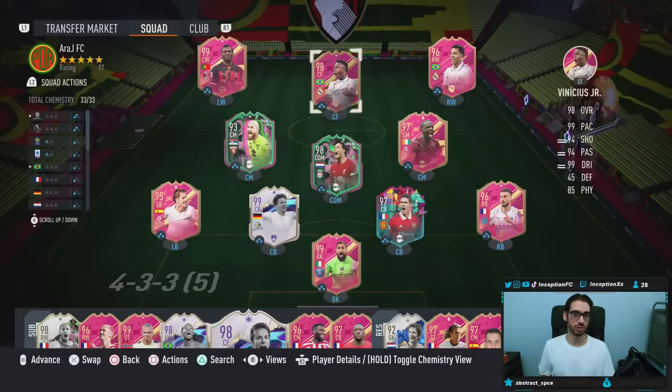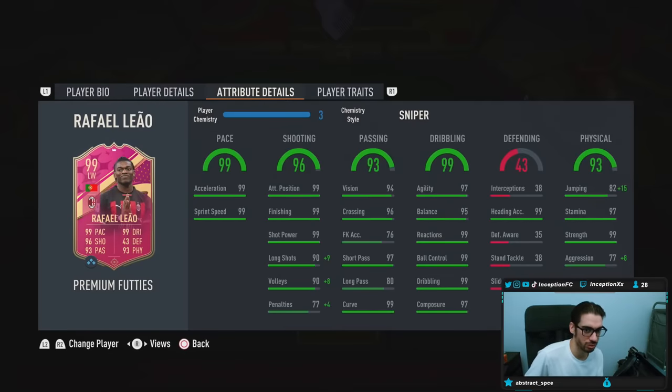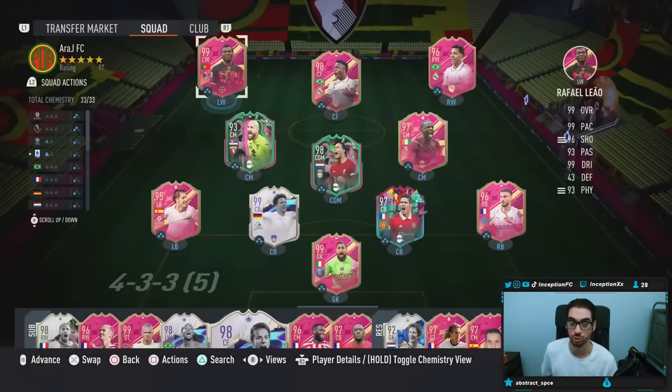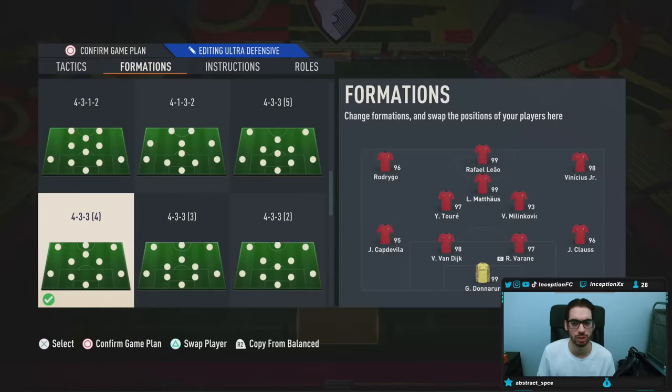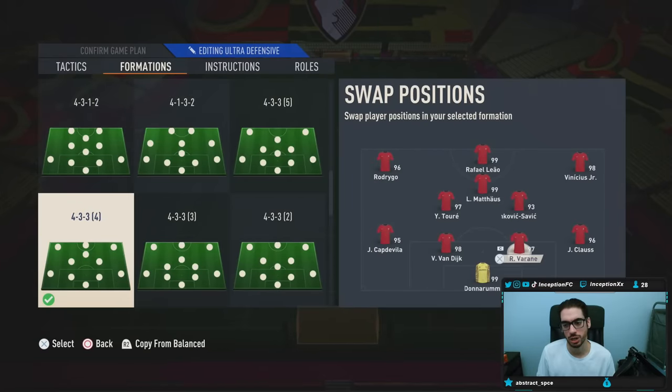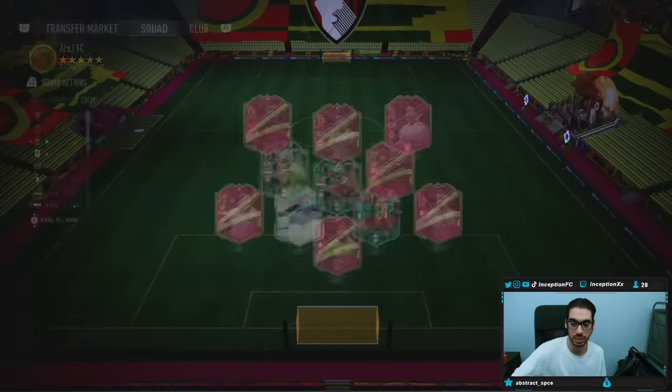We're actually going to give him the Sniper. That makes the most sense, because it gives him that massive physical boost in regards to jumping as well as aggression. It's going to be helpful because even though this Leão card is not a lengthy player, he's kind of an arc-trigger merchant. A lot of people when they use this card do a lot of step-over acceleration touches, which I hate with a passion but it's effective. We'll be using him in the 4-3-3 striker position.